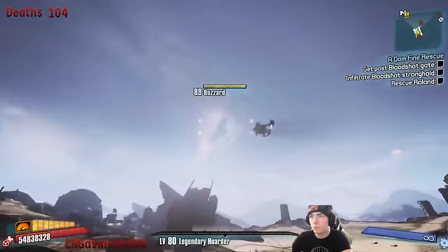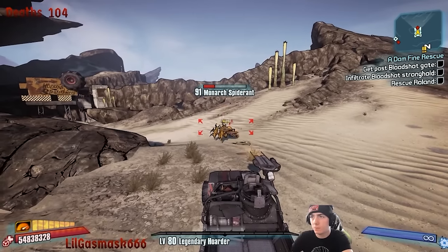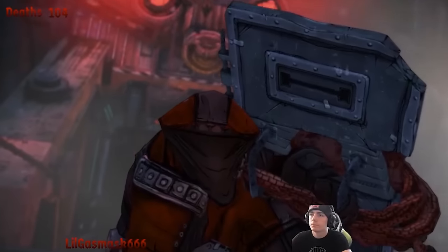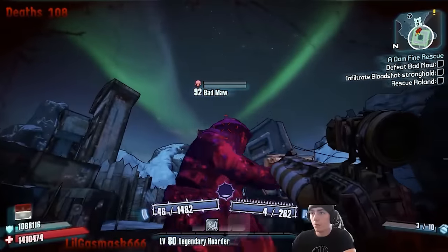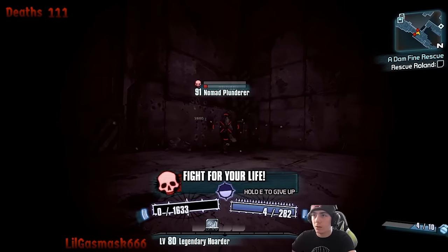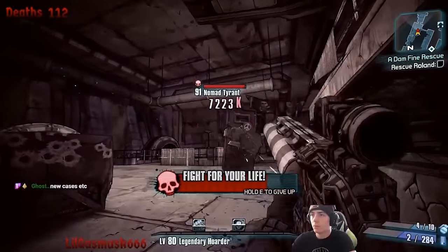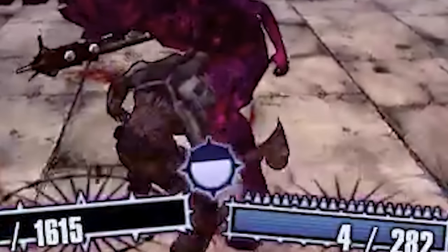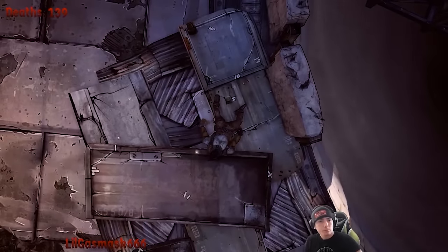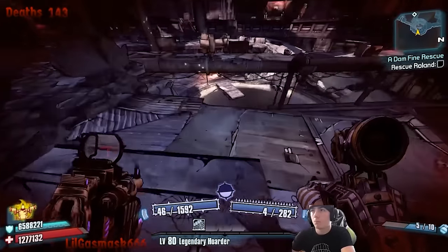Fun fact: the saw blades from bandit technicals count as melee damage, so if you have a melee-boosting skill or any gear that boosts melee damage, they take effect. You can see my saw blades are doing bonus explosive damage from the Manly Man Shield - you could try this with a Love Thumper and it gets pretty crazy. Bad Ma was our next mini boss. Hubert was my helper and he was so excited to be free that he started breakdancing. The Bloodshot Stronghold had a lot of ironclad psychos and shield nomads. Mad Mike just wouldn't die, and his corrosive launcher did extra damage because of my shield. I realized he wasn't even a mandatory fight and the door to the next area was open, so I flushed him like the turd he was.